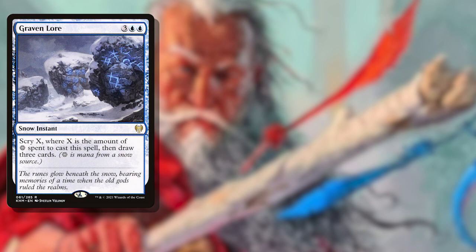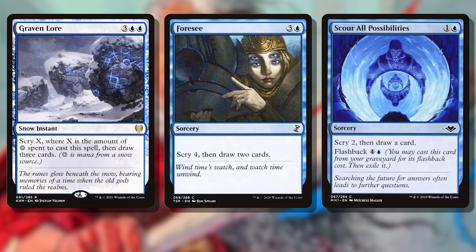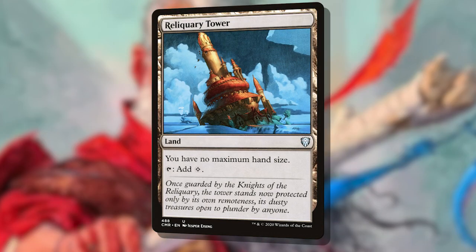Graven Lore, Foresee, and Scour All Possibilities, just to name a few — on top of Elminster potentially drawing you an extra card every turn. This may be one of the only decks where I'd actively encourage having a Reliquary Tower in the list, just because you'll likely be drawing a ton of extra cards by accident.